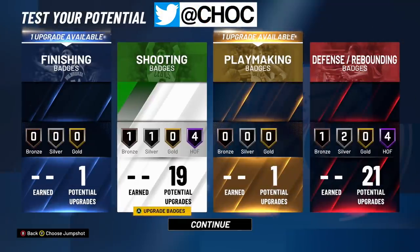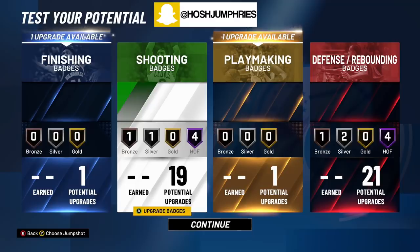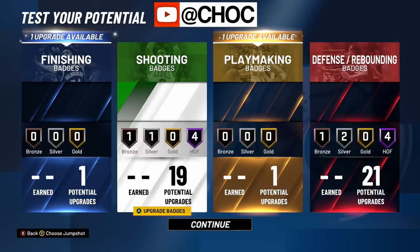You have a demon-like outside center that can defend the paint and is fast enough to hedge high and allow your man to get back. Six-eight centers are going to be the meta — I can't emphasize it enough. Do not get left behind. Do not grind out one of these six-eleven to seven-foot-three centers and be stuck three weeks into the game having to make a new player because you didn't listen. Speed kills. Strength is irrelevant. Be smart, make the right player.